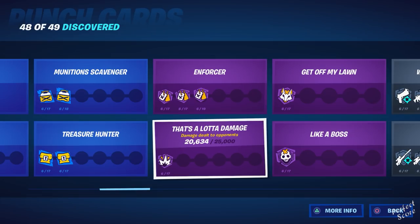Enforcery requires you to eliminate players. That's a Lot of Damage — it's dealing damage to opponents. For this one, Team Rumble is probably the best game mode. If you farm a lot of good weapons and upgrade them to gold, you don't want to end the game when you die, so Team Rumble is the recommendation.